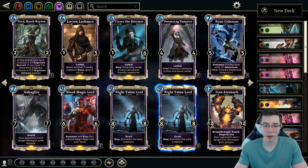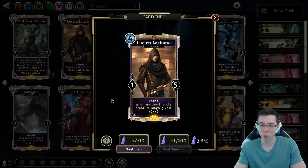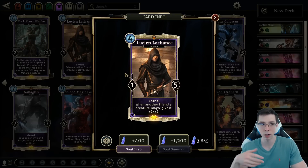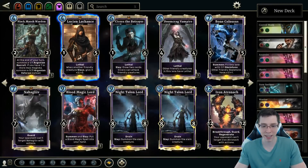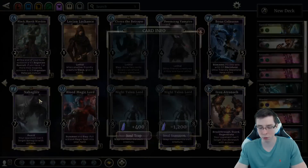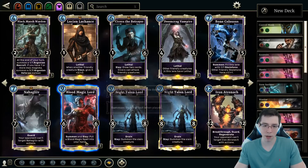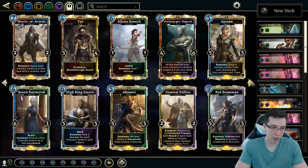Besides that, not much else in Endurance sees a whole lot of constructed play. By far the best of the ones not mentioned is Lucien Lachance, which while a good card, is just not necessary for most decks. You could see it in some midrange decks like Sorcerer that can trade favorably easily. There are some decks using Doomcrag Vampire, but not a card I'd recommend crafting right off the bat. But Noggleave, Blood Magic Lord, and Bone Colossus are really good cards that I suggest you picking up, depending on the style of Endurance deck you're going to play.